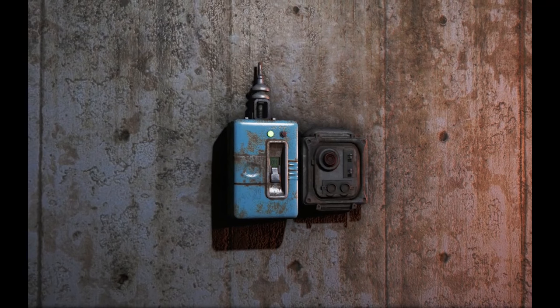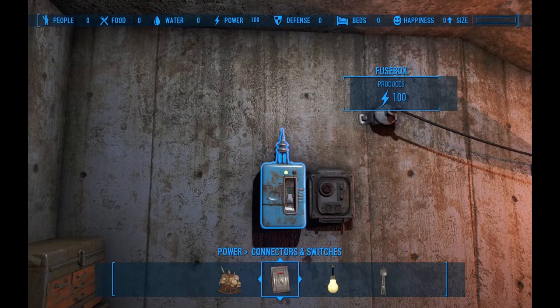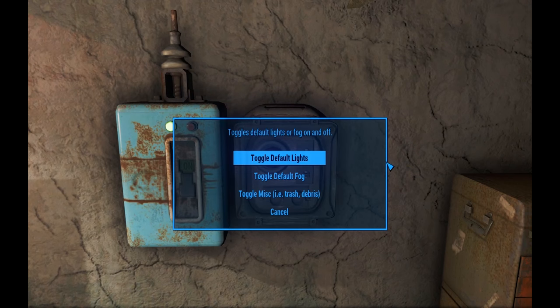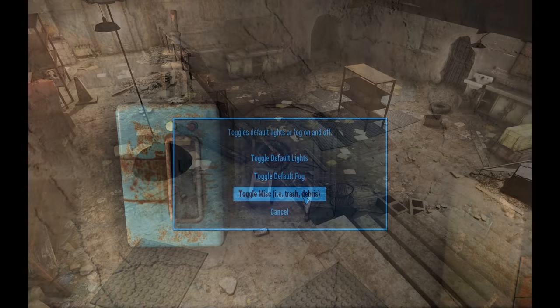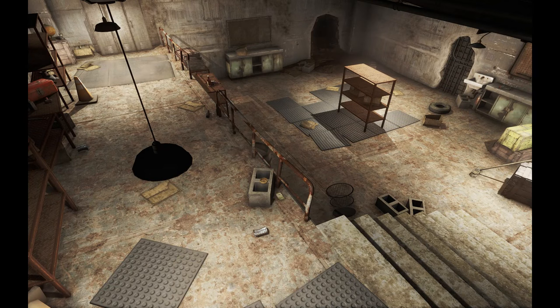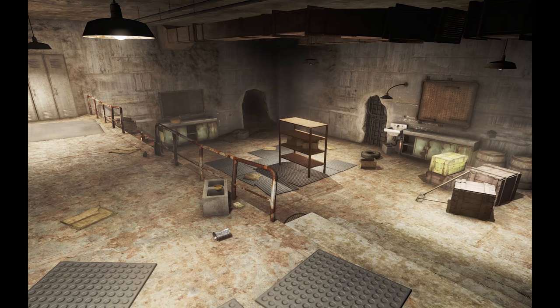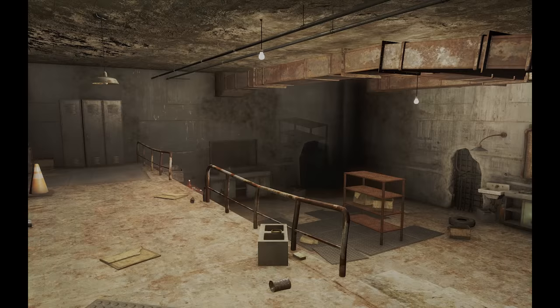Each basement home has its own power box that gives 100 power, again just like Homeplate, and has a control panel that allows you to toggle the default lighting, fog, and in some places the trash and rubble on and off. The kind of lighting possible inside interior cells is far superior to that of workshop lighting, but I wanted to give people the flexibility to turn it on and off as they please in case they wanted to completely redo the lighting.